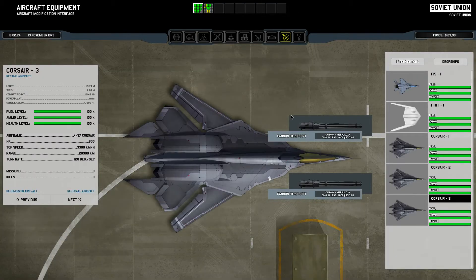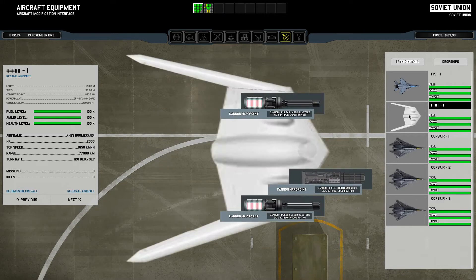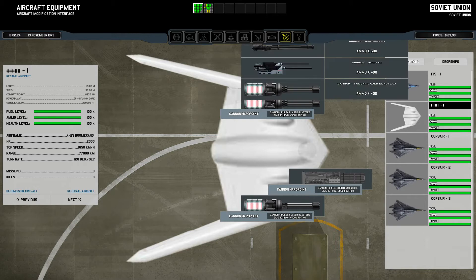We now have three Corsairs here. I think I'm just going to get rid of this one because it is useless - just about absolutely useless. It's slow, can't keep up with anything. I don't know - a countermeasure cannon and these Pulsar laser blasters are nice.